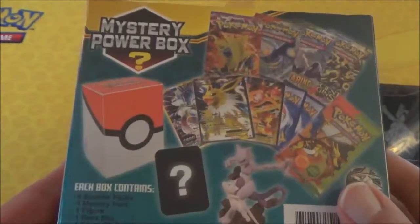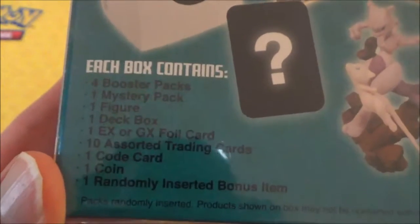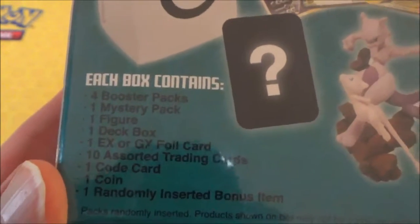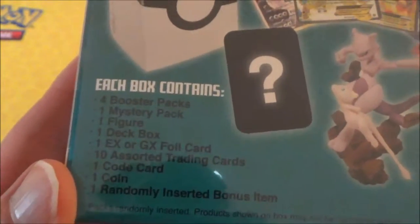For those of you that don't know what this thing is, what you get is all these: you have four Booster Packs, a Mystery Pack, a Figure, a Dex Box, an EX or GX Card, a Trainer or Training Cards, a Code Card, a Coin, and a Bonus Item.